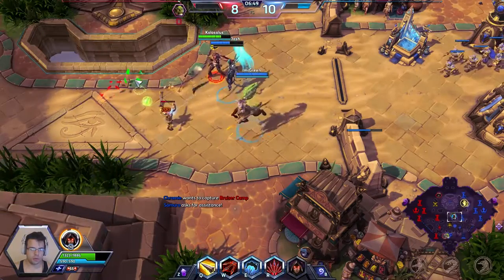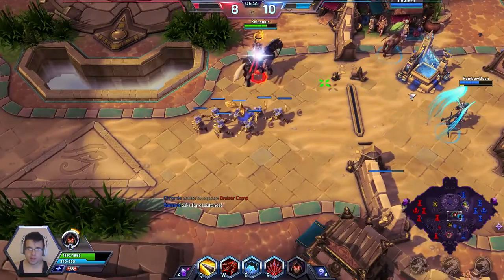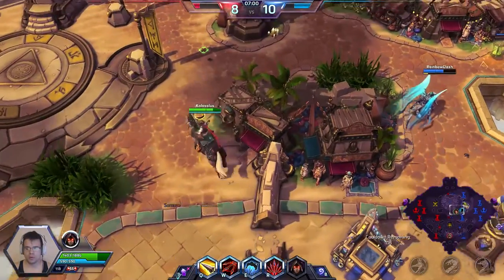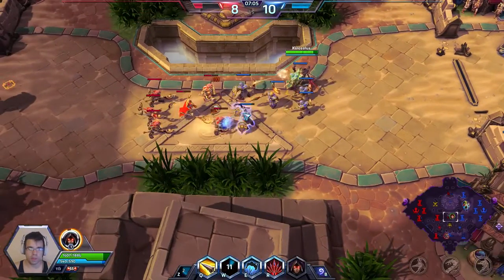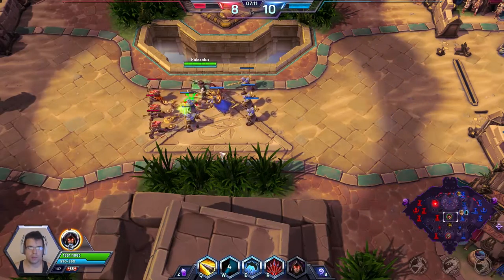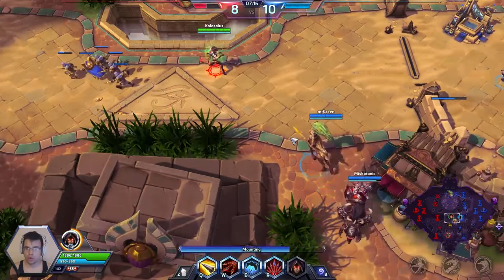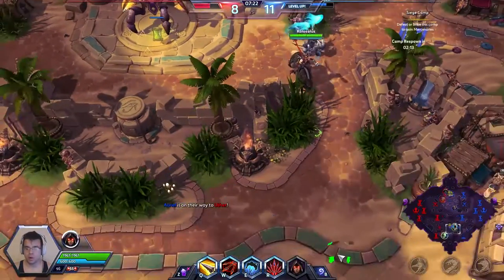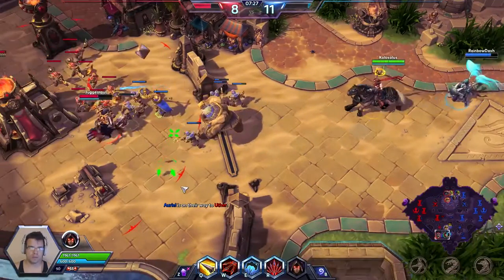I feel like Strafe is going to be really good here, just because not a lot of enemies on the enemy team can stop it. Unless Raynor picks up his stun at level 16, nobody will be able to stun me out of channeling Strafe. What Strafe does — it allows Vala to turn very, very quickly and deal damage in a huge area around her to everybody. But you don't want to do it on a single target, because it's an overall loss of DPS, especially with this build. It's better to auto attack one person than to Strafe one person.